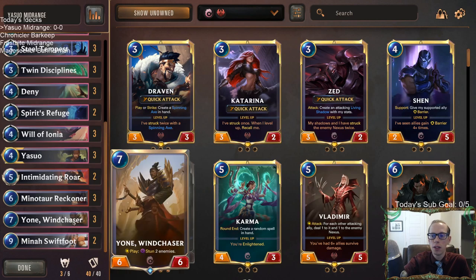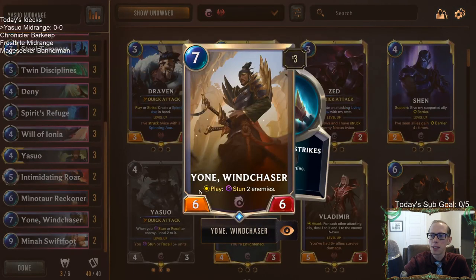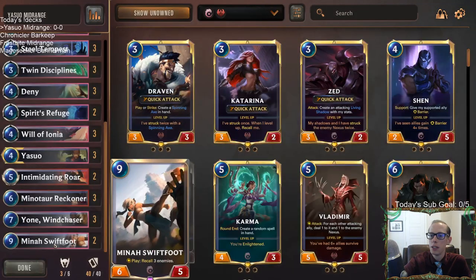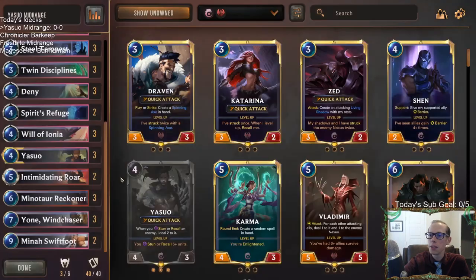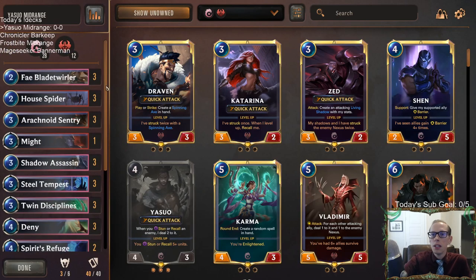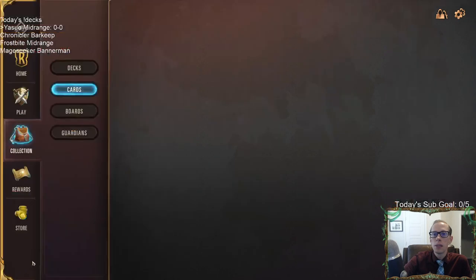Yone and Mina Swiftfoot are the two big ones. Seven mana, six-six — whenever you play it, it stuns different enemies. And nine mana, six-five — whenever you play it, you recall three enemies. Those are the two big things to go with our Yasuo. Alright, let's play some Yasuo.